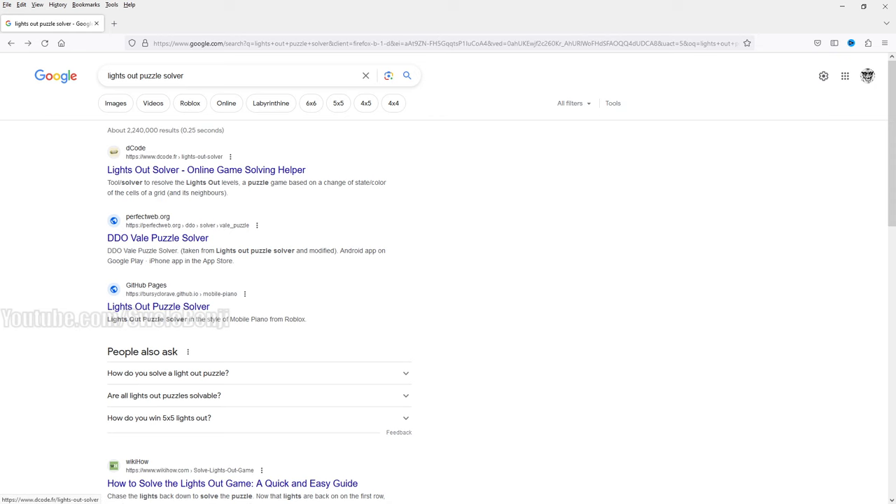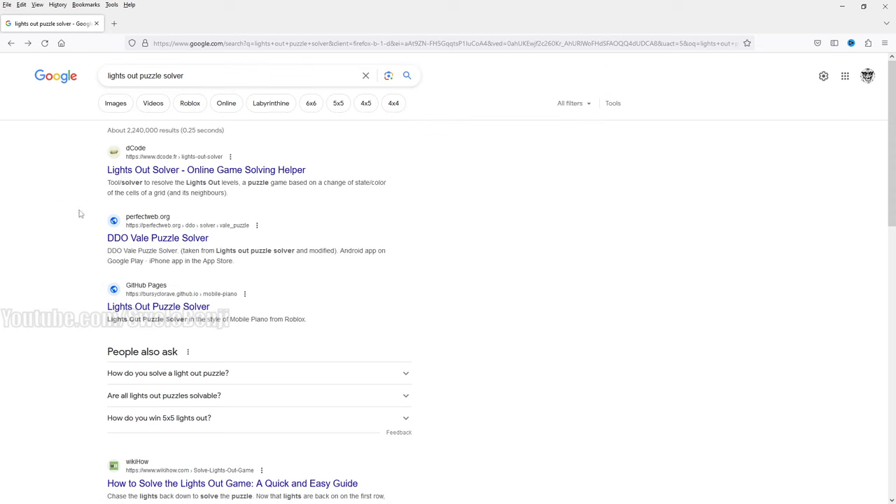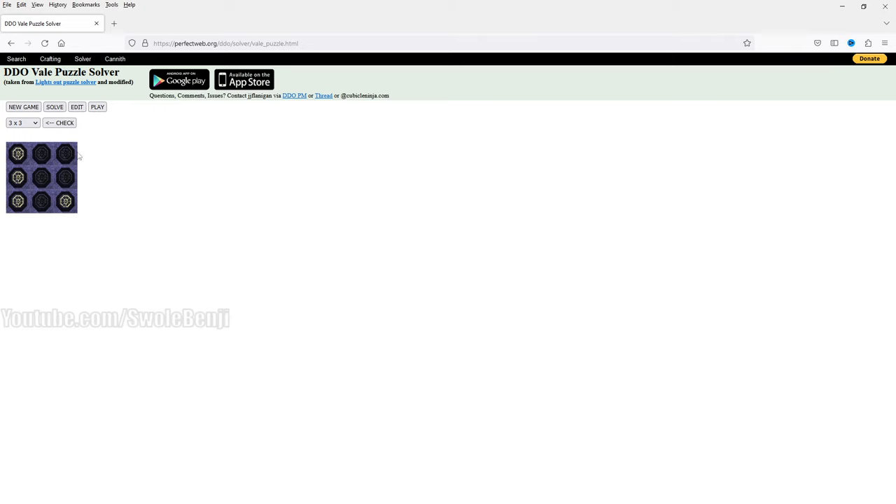You go to Google and type in 'Lights Out Puzzle Solver'. From there, you click this one — this is the DDO Veil Puzzle Solver from perfectweb.org. Just click that, and now we have ourselves a nice little box configuration.